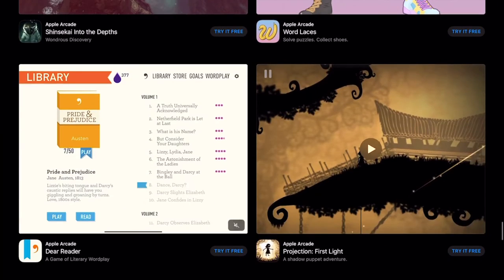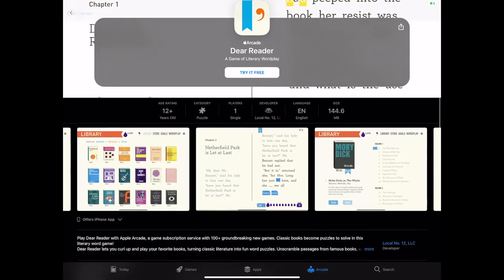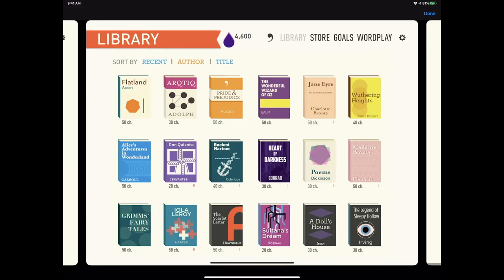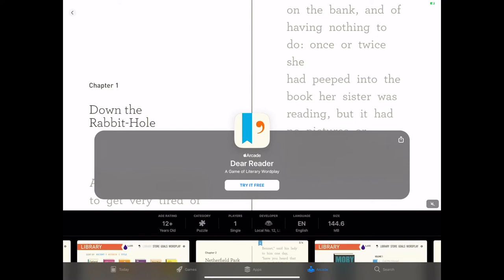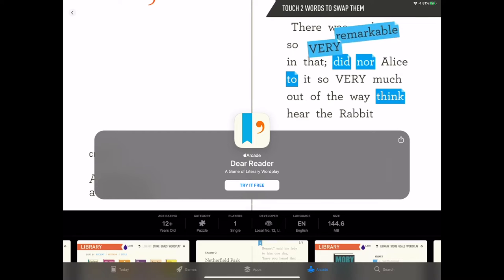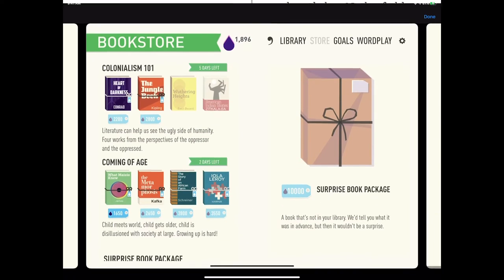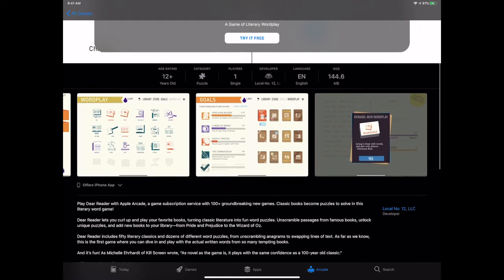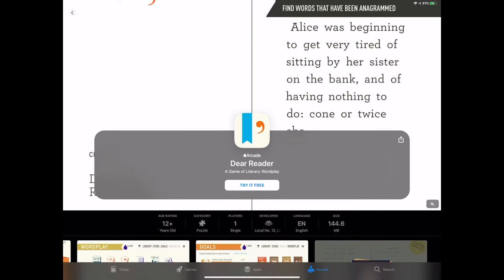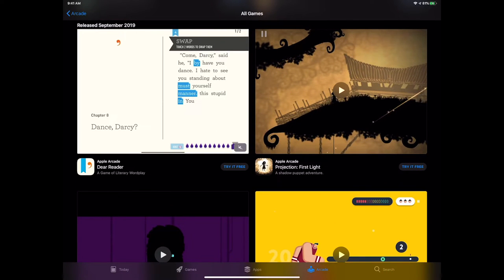Dear Reader continues the word game idea and has a lot going on. We have Moby Dick, so it looks like we have classic stories — then we take Alice in Wonderland and turn word games out of them, taking the actual text and tying word games into it. Pretty amazing — these books are all public domain, making for a really interesting puzzle experience where you're unscrambling passages from famous books like Alice in Wonderland, Pride and Prejudice, and Moby Dick.